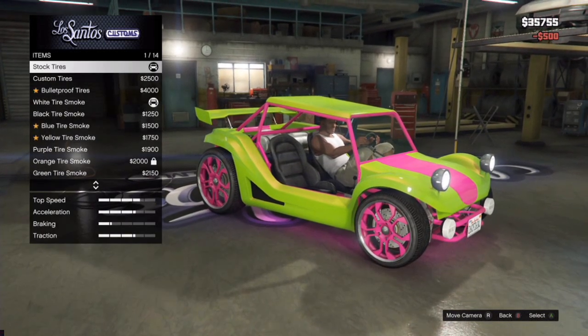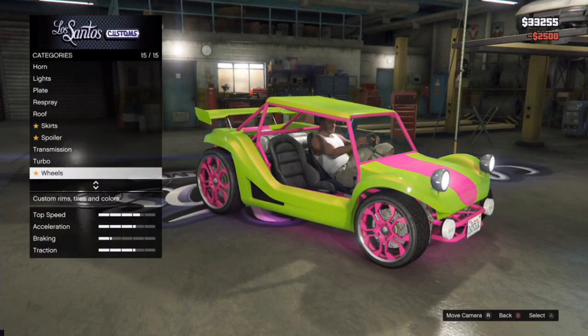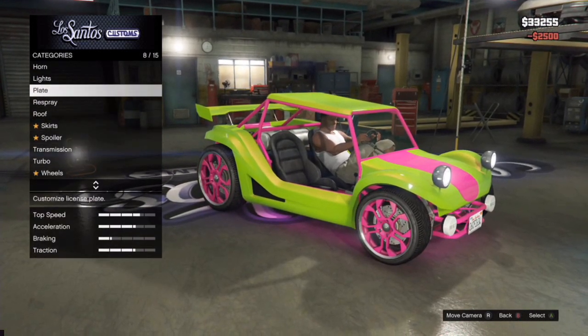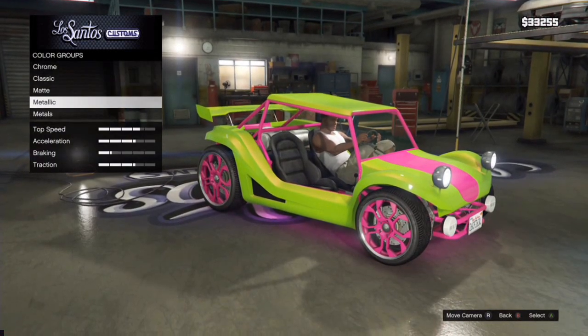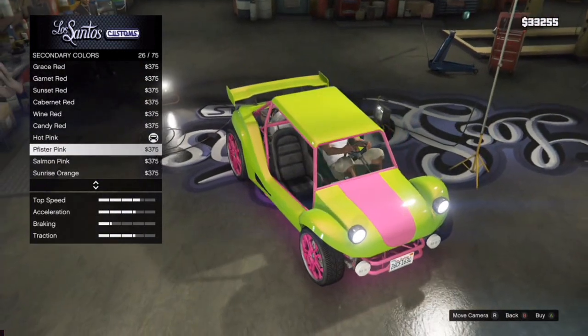The one that I found was chrome and pink — I don't know if they're all that way — but I changed mine. I kept it pink but I put lime green on it. Why not, just to spice things up a little bit. You can do whatever you want to it.